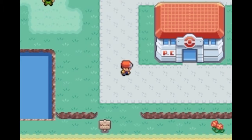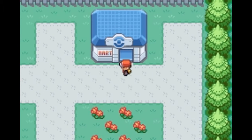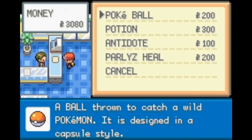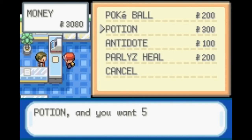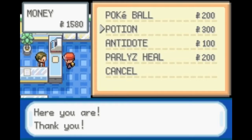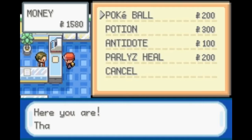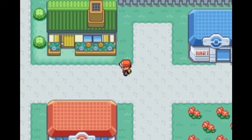Onwards and upwards, I guess. Can't get any worse. I know for a fact nothing's going to kill Zilly for a while. Let's buy some potions — I'll buy five of them — and Pokeballs as well.